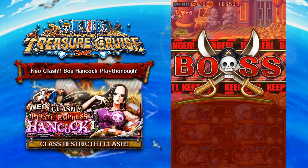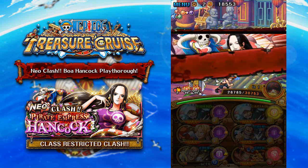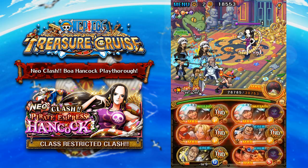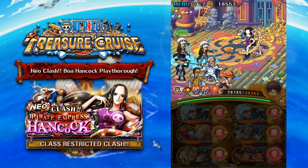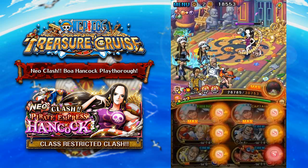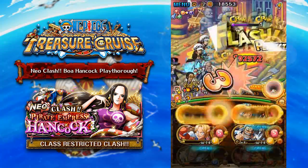Trafalgar Law is really good here because when she revives, she has a barrier, an attack increase, and a defense increase. Having someone like V1 Law 6-plus that can do lots of damage through that barrier is fantastic — with the double Law special, you can take down Boa Hancock very easily. After the revive, she chains one unit on your crew for 99 turns, but that unit is guaranteed not to be your captain. So if you're running the Law captains, you won't have too many issues with this fight.